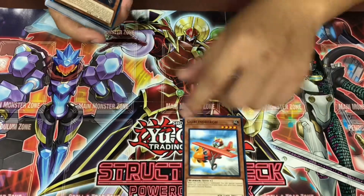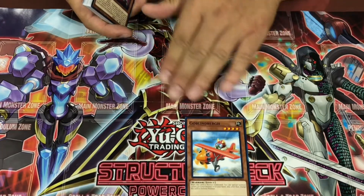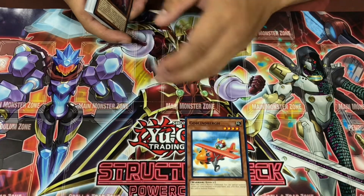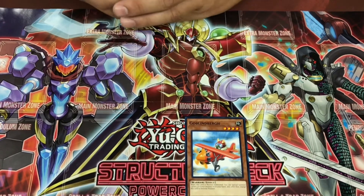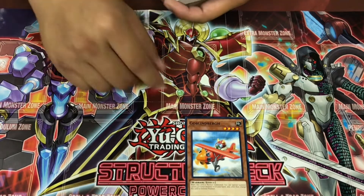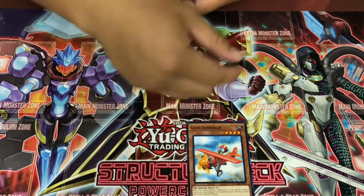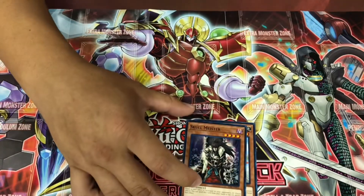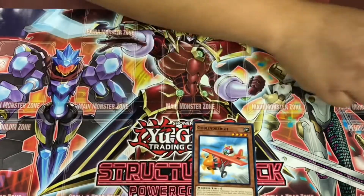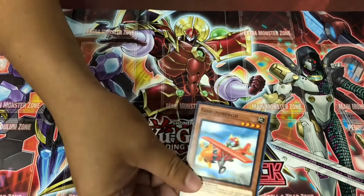Got one Goblin Bird. Goblin Bird — I can see why it got reprinted. It's a very good card. It's probably one of the best level 4 monsters that allows you to do an extra summon to go into another level 4 and then overlay into a Utopia Lightning, etc. Just one of the good level 4 monsters.